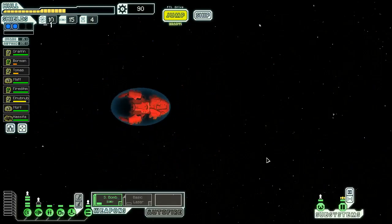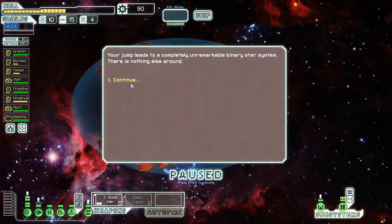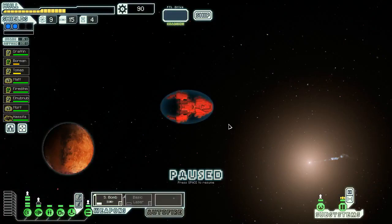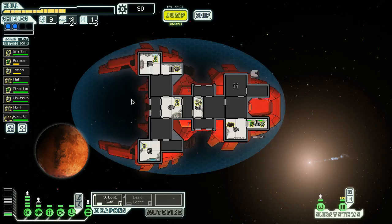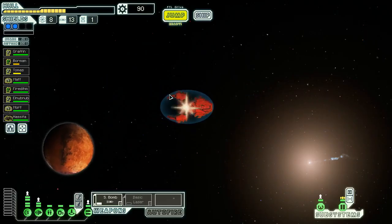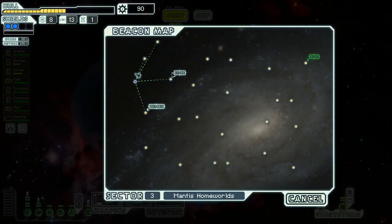We're gonna keep jumping into these beacons — I think we're doing an admirable job so far. Nothing going on at this one so we'll jump to the exit beacon. I'm pretty pleased with how the ship is going so far. Having more missile defense would be very nice though. We can upgrade reactor for two missiles and three drone parts — I think that's a really good trade. We're jumping to the next sector: Mantis Homeworlds.